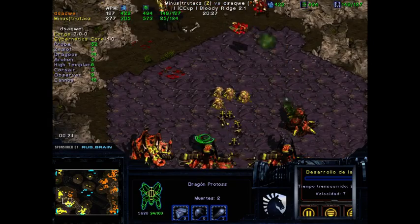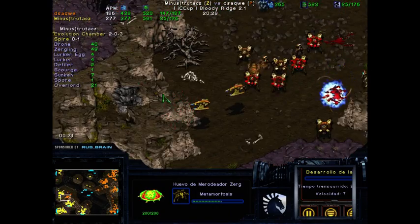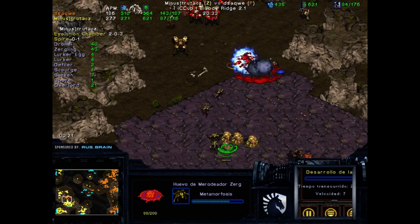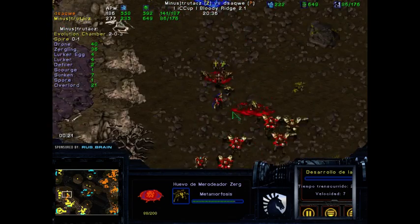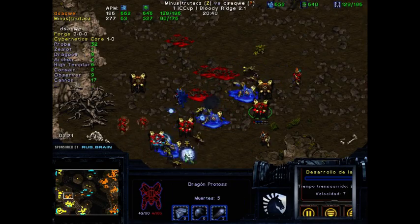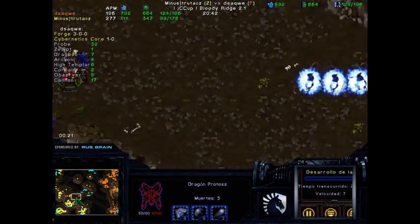The units are good, but you still need more units to actually do something with them. One storm by the Lurkers — no second storm though. The Zerglings are now actually making a number of these Dragoons fall. That base is going to fall. Three High Templars and three Archons are running out — they should probably try to save these High Templars.